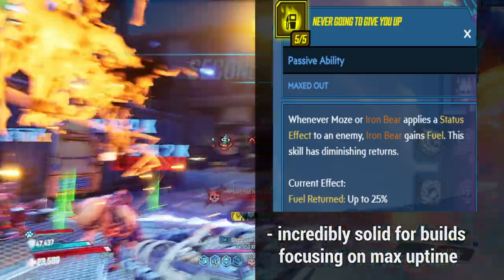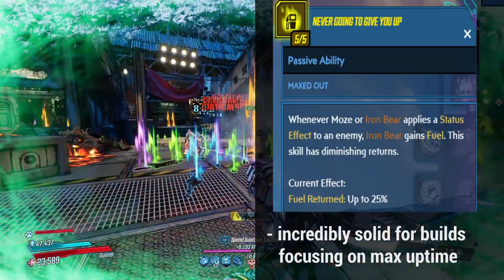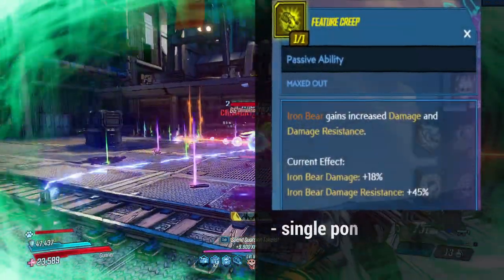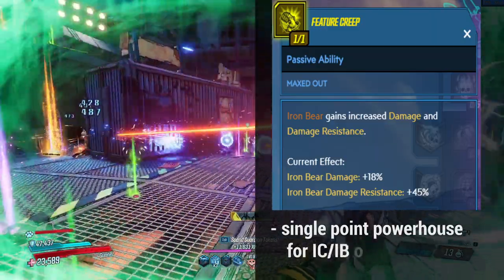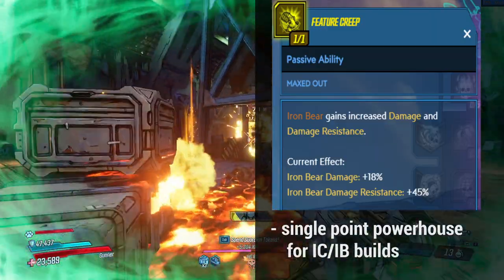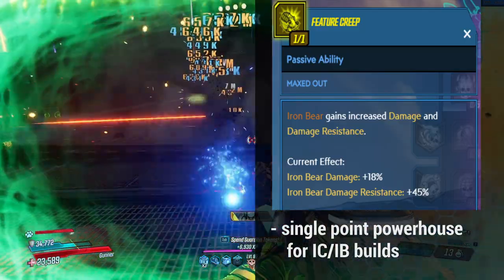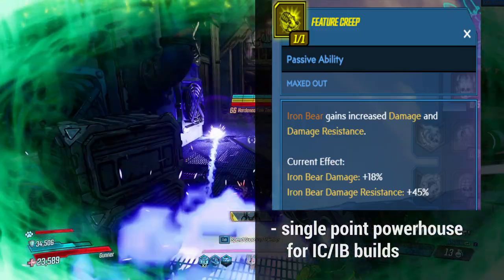Now for the Tier 5 skills, we have Feature Creep, Limit Break, and Superior Firepower. Feature Creep is a single-point skill that gives Iron Bear increased damage and damage resistance — 18% damage and 45% damage resistance. If you're using an Iron Bear build, this is a no-brainer pick for a single point.